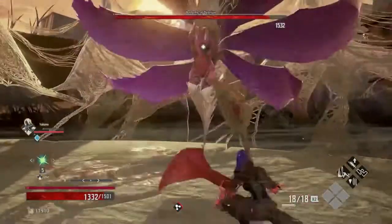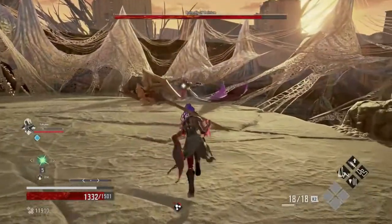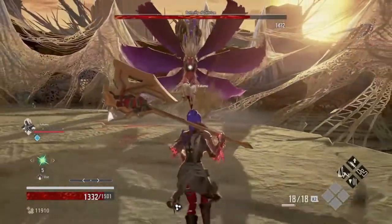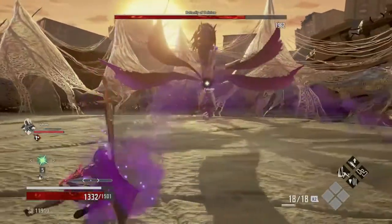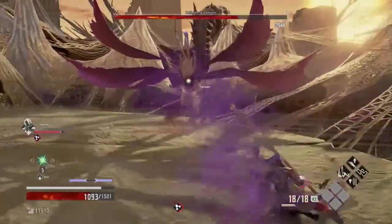After you get rid of about a quarter of the health, the butterfly is going to collapse to the ground for a few seconds. You can use this time to either get a few hits in or heal up and sort any poison effects that have built up. Once the butterfly is back up, the stronger attacks become more frequent.